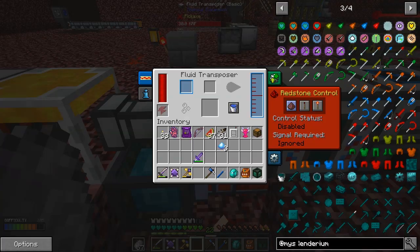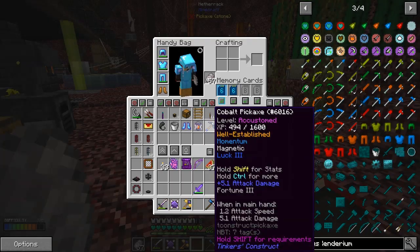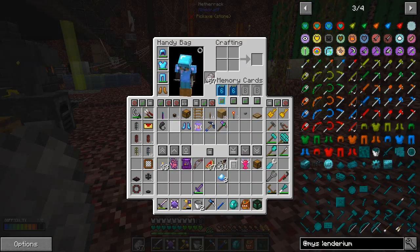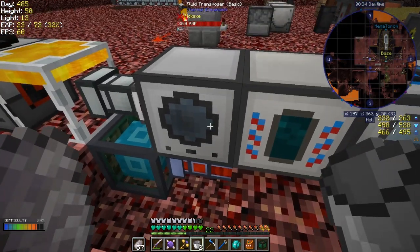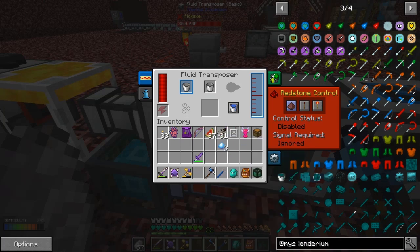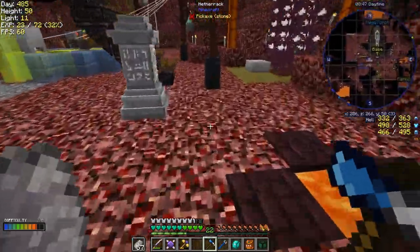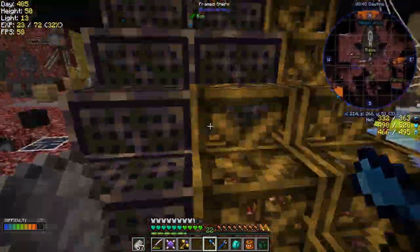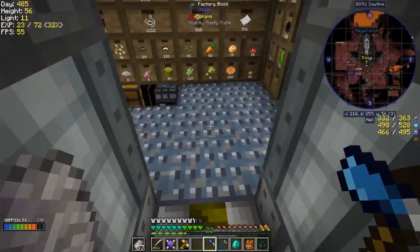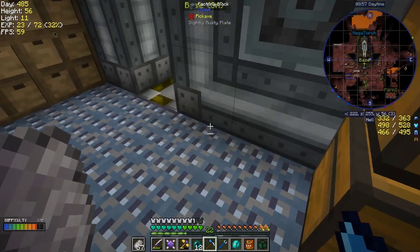I want it to come into here and we need some buckets. I've got two in here - let's put those into there, right click that, and shift those in. As you can see we get four, so we need 16 ender pearls for that lot. Let's go and get the others. It's a quarter of a bucket per ender pearl. That should be enough.